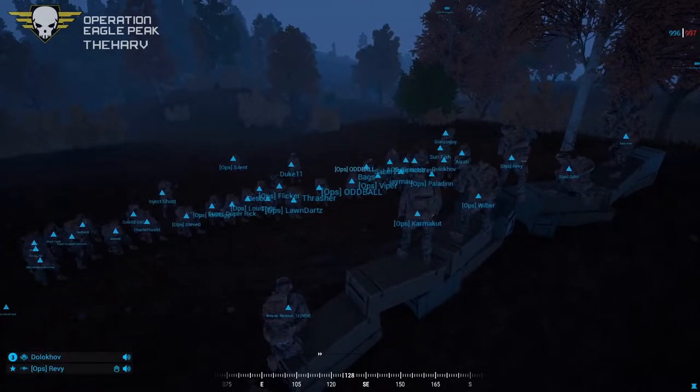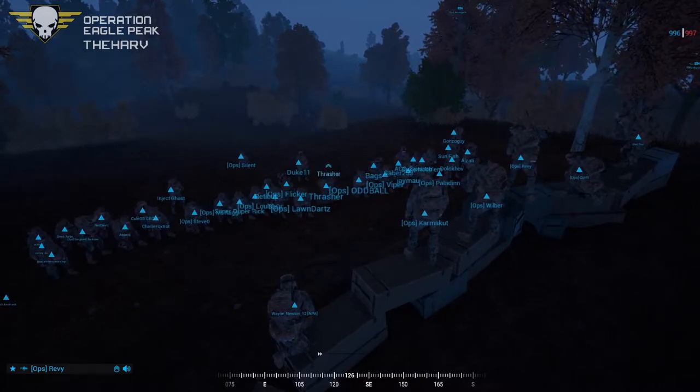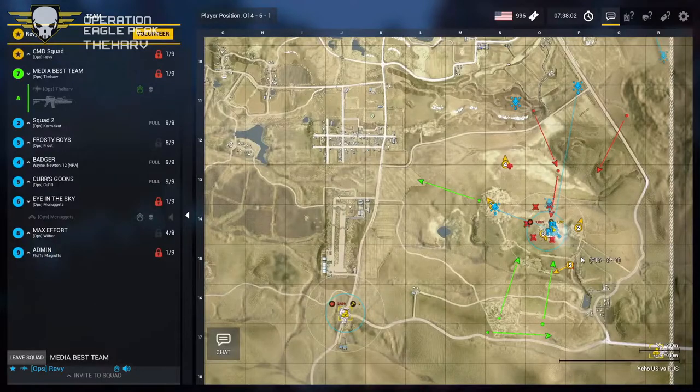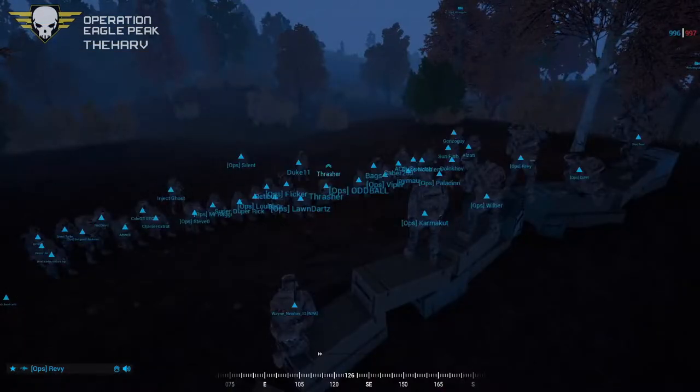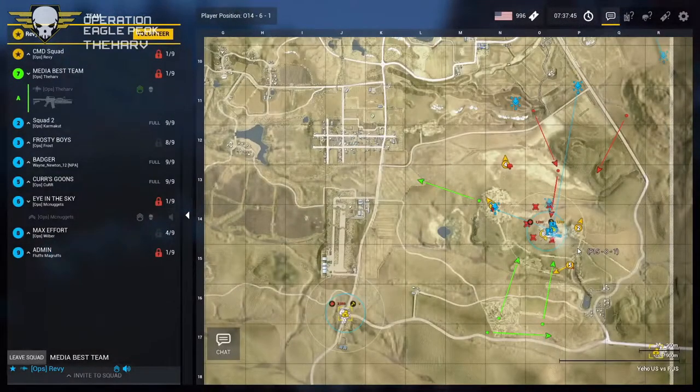Welcome to Operation Eagle Peak. We're staging here as American forces holding this hilltop. We have intel that the Russians are coming. Our objective is to hold this FOB radio at all costs. We're sending Newton squad out towards November 13 as a recon element. The entire operation is going to be a fighting retreat — we spot the enemy, take a few shots, slow them down, and pull in towards the FOB.